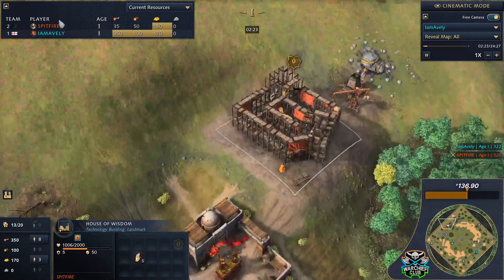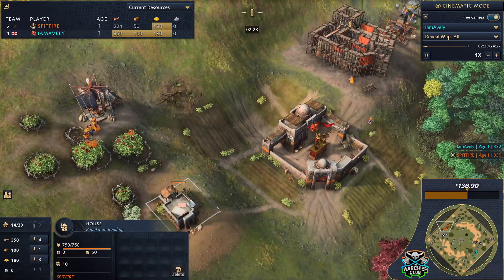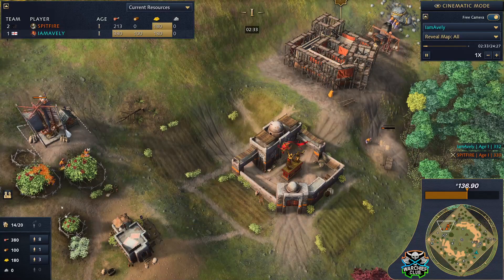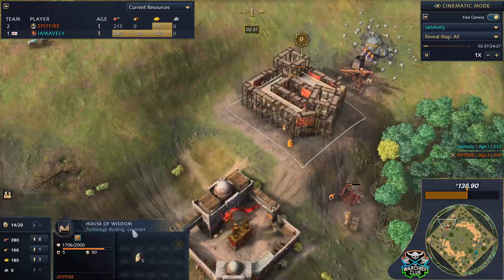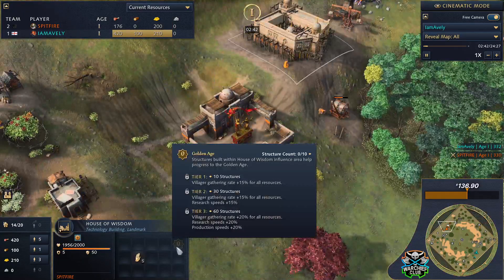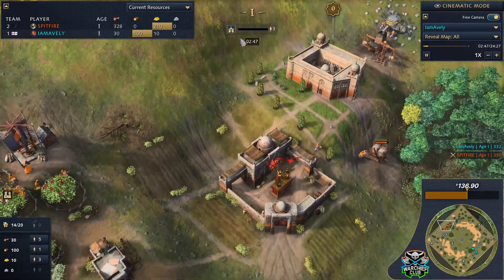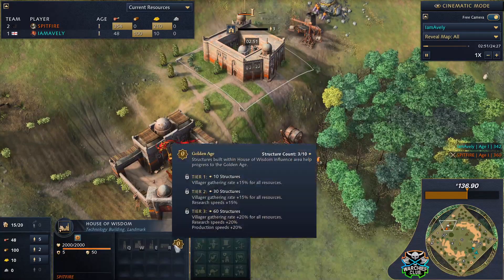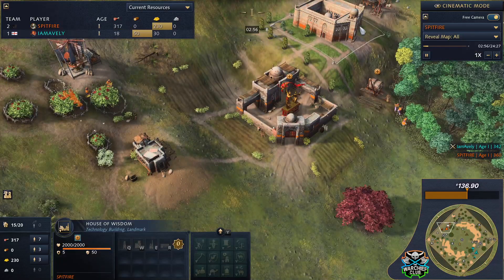Spitfire's House of Wisdom is going to connect these buildings up quite nicely — another house should connect them up well, giving some contributions towards his golden age bonuses, which are Abbasid unique. Looks like these buildings aren't quite close enough perhaps.